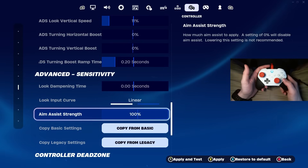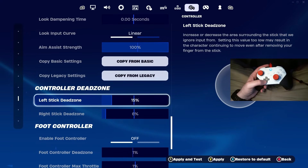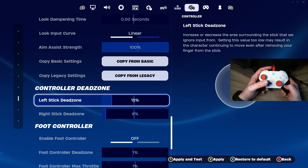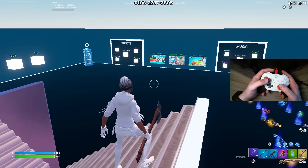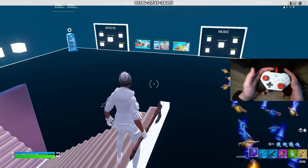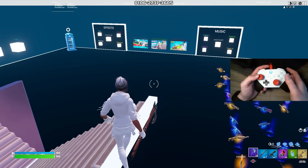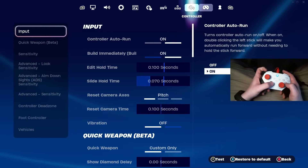Your aim assist strength — keep that at 100 percent. You want to make sure you get all the aim assist you possibly can. Then come down to your dead zones. For your left dead zone, I recommend keeping that a little bit high, somewhere around 15 to 20 percent. You don't want to accidentally be moving your character when you're not meaning to, especially if you have stick drift — you'll just be walking off ledges.